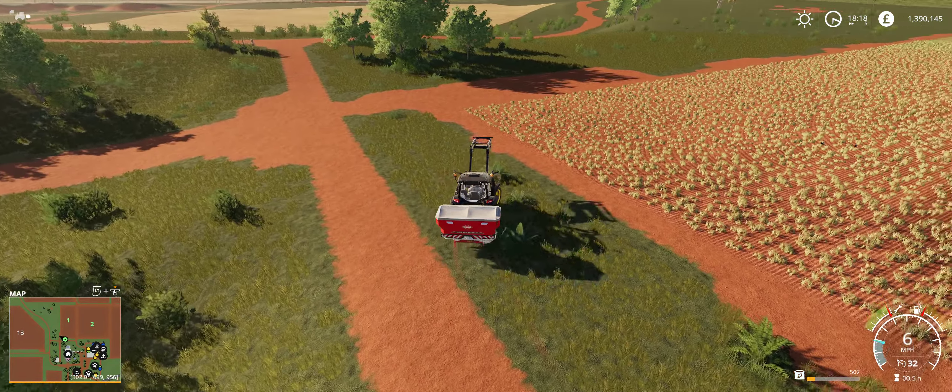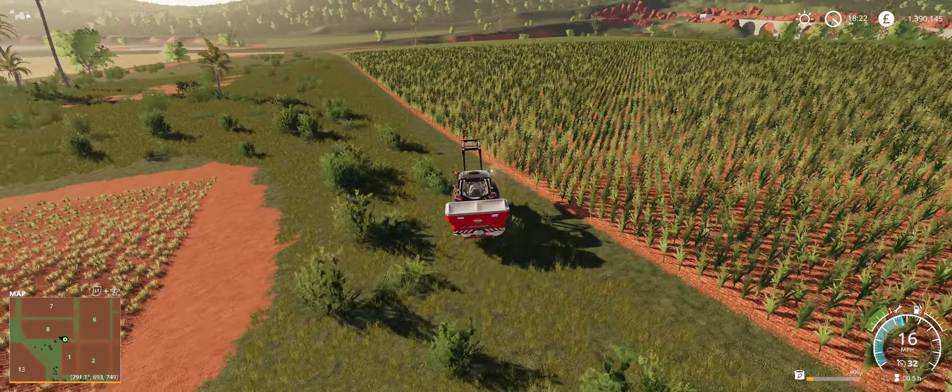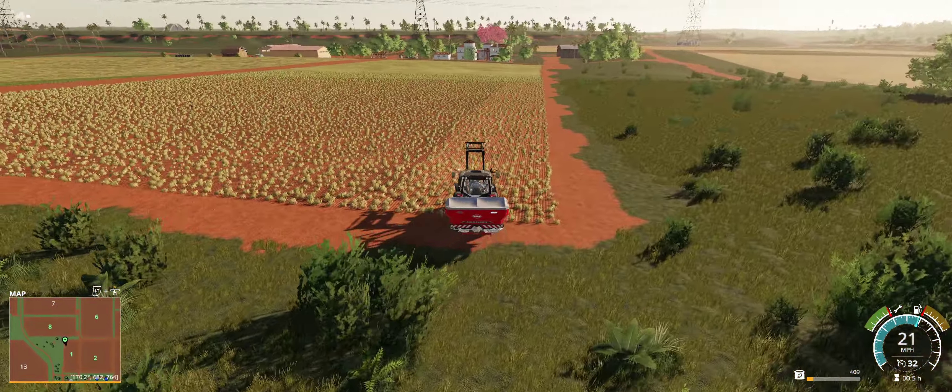That corn field is also potentially going to be a grass field — that's field 8, I'm not entirely sure yet. Field 6 is definitely a grass field; we've already planted the grass, it's just got to grow. We also have a lime station at the far end of the farm which I didn't know about until last stream.